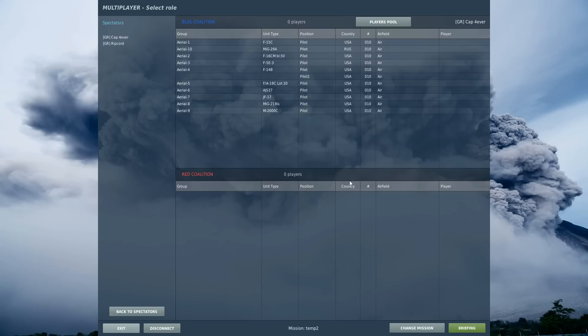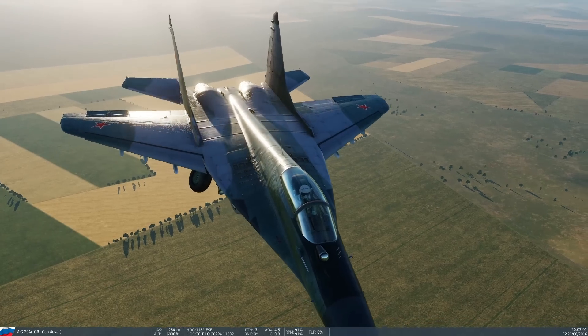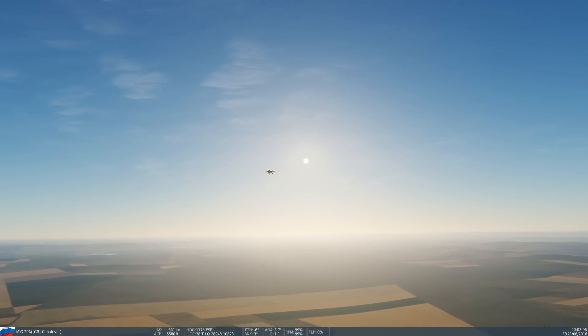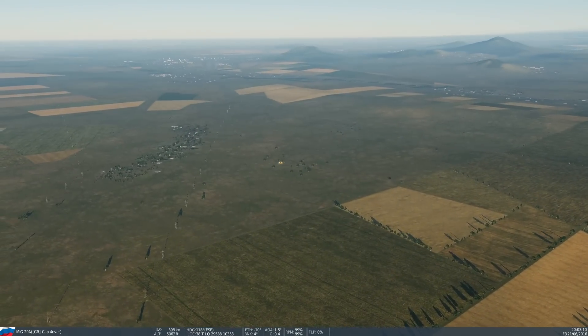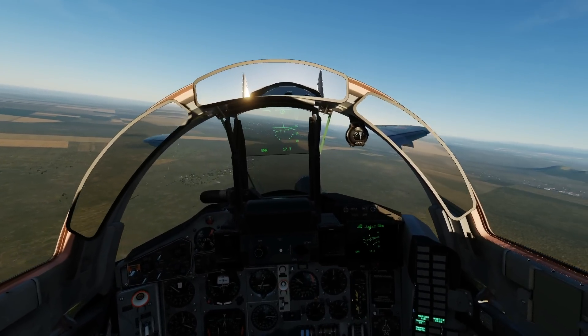All right, the answer is yes — we can do a supersonic touch and go. Your plane is too noisy. The question's gone from 'can we do a supersonic touch and go?' — yes we can — to 'which planes can do the supersonic touch and go?' I'm going to grab a MiG-29 because it's just next in the list. You grab your F-16. Super gear out — oh sweet, it's the most trim-heavy plane in the world.